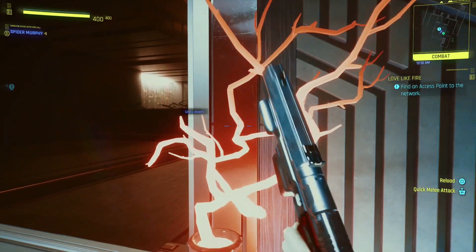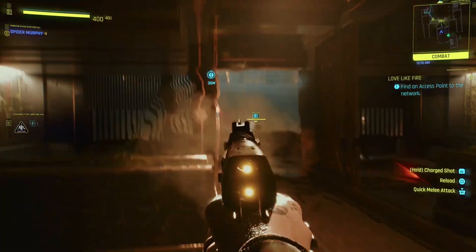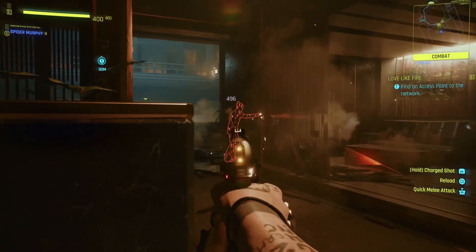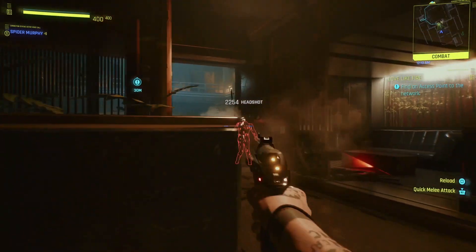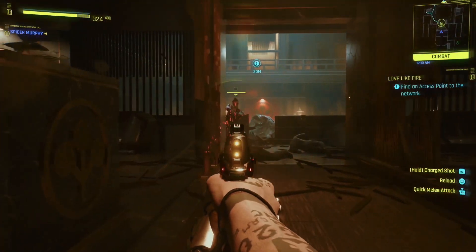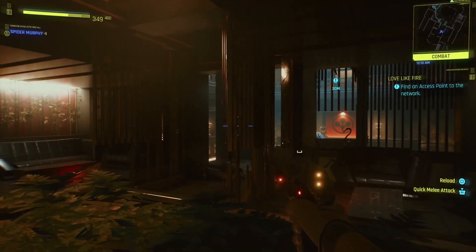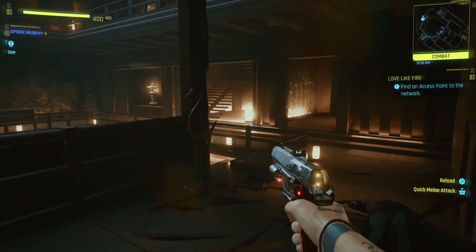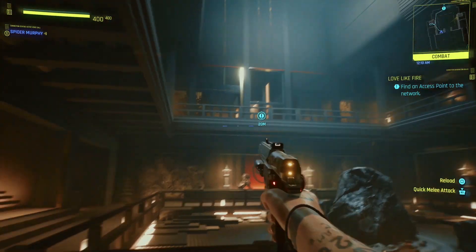They also fixed an issue where input could stop registering upon opening the weapon wheel and performing an action. Hopefully that covers a bug I personally experienced after 1.05 — sometimes when I use the weapon wheel and try to pull out a weapon, there's nothing there, just my hand. But if you hit the trigger to shoot, it's as if you fired and everyone in the area gets alerted, even though no gun is in your hand and no bullets come out.